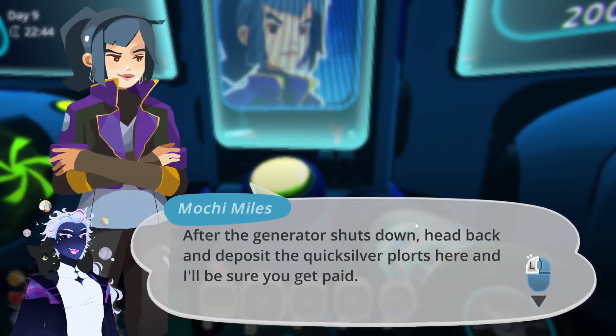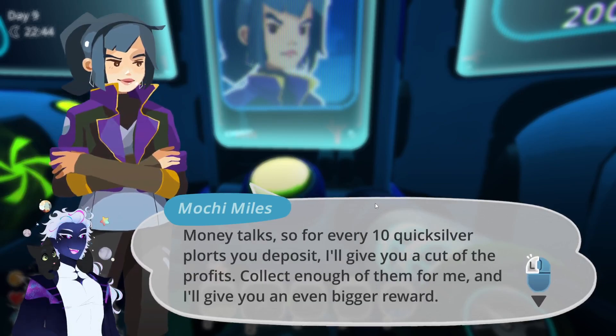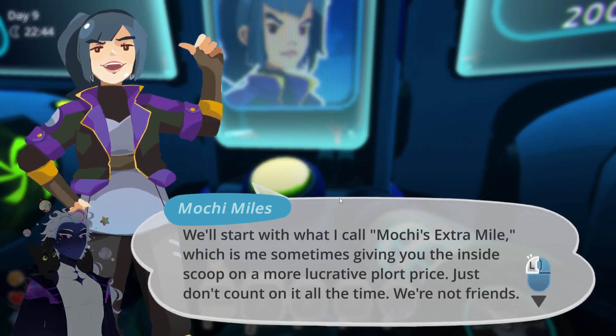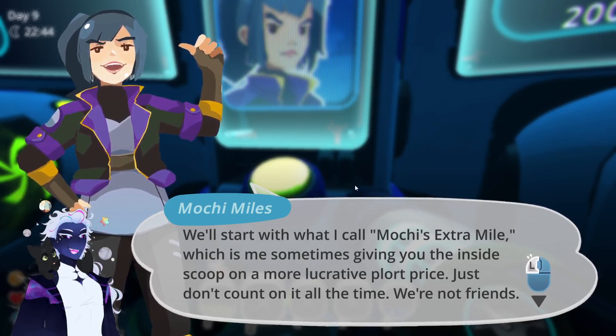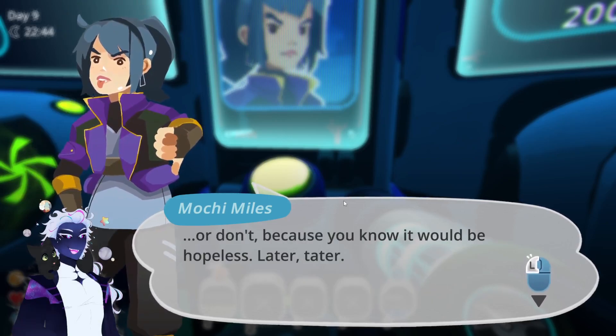The NPC continues: 'Don't worry about actually collecting the plorts - I've got a valley rig with Miles Tech that'll collect them for you. After the generator shuts down, head back and deposit the quicksilver plorts here and I'll be sure you get paid. For every 10 quicksilver plorts you deposit I'll give you a cut of the profits. We'll start with what I call Mochi's Extra Mile - which is me sometimes giving you the inside scoop on more lucrative plort prices. We're not friends. Now get out there and collect some quicksilver plorts.'